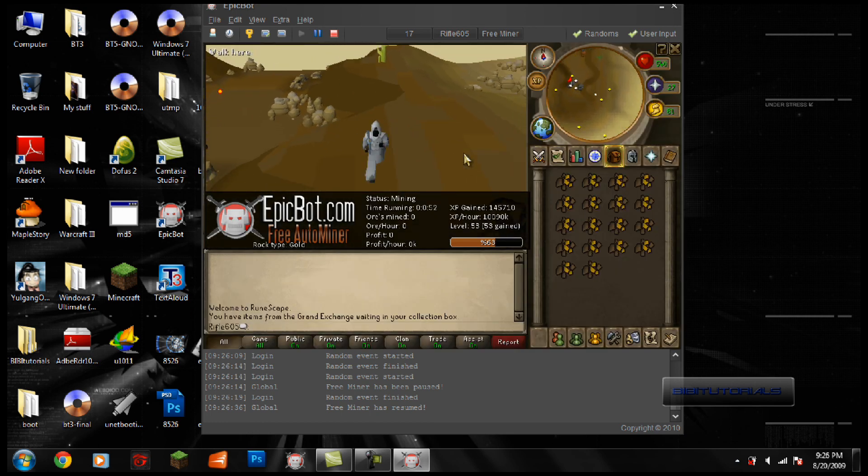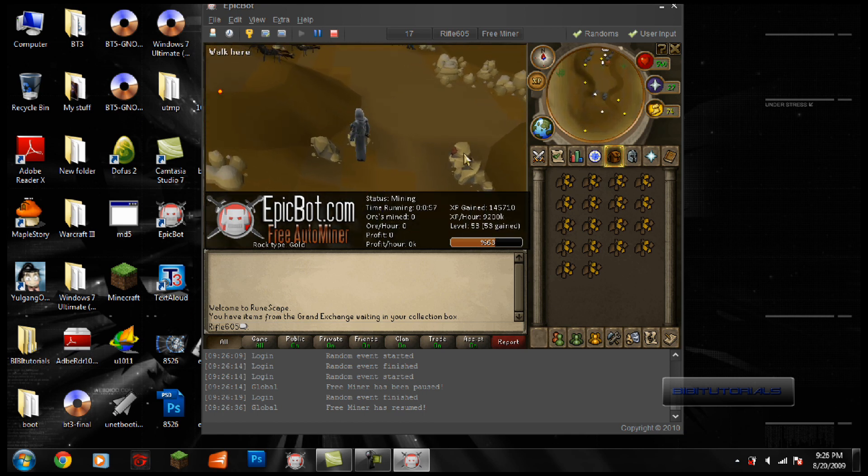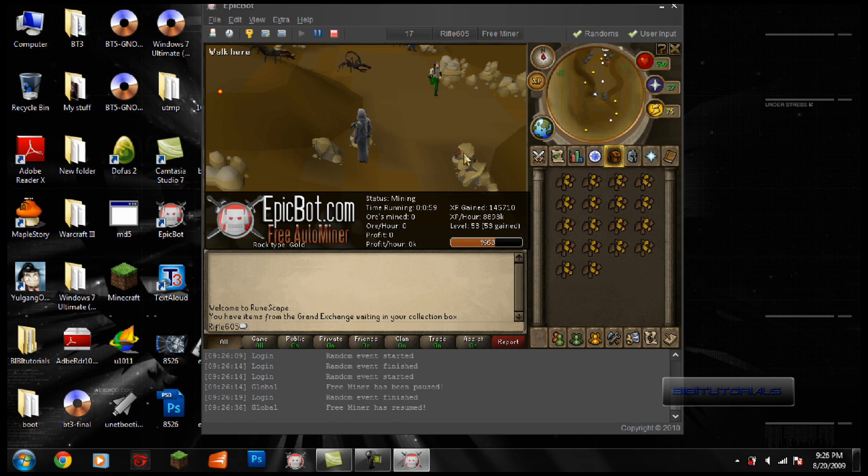As you can see, the script is totally automatic. All I have to do is press play and my character goes around and mines. I chose the option to mine gold, so it's mining gold now.